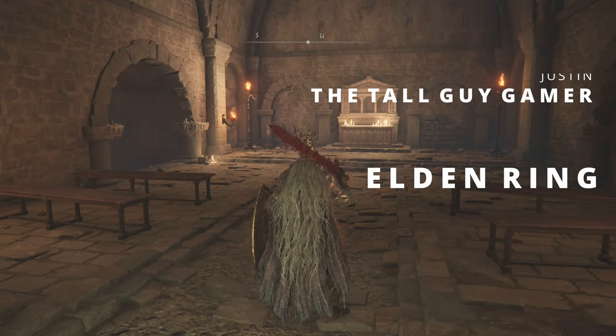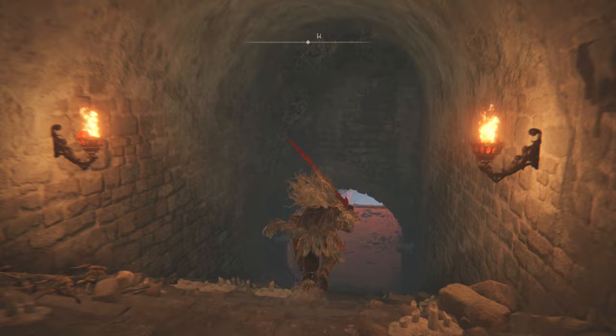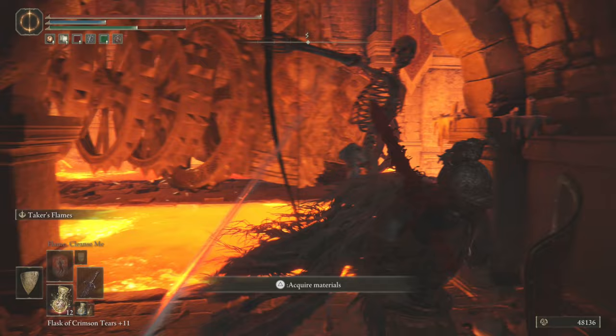Hey guys, we are back with more Elden Ring — back in the Gelmer Hero's Grave, the video that started it all. I got some flack for not including the secret exit through the lava. I purposely didn't do that the first time because I wanted people to go through the main way to get the loot. There are two armor sets — you can drop down the beams or jump through the window — but let's show everyone how to take the other exit, which has its own piece of gear you can get.